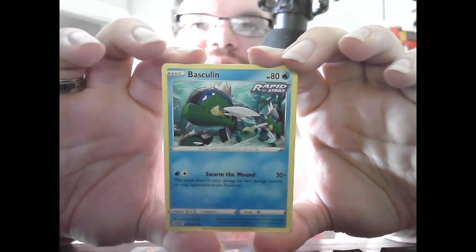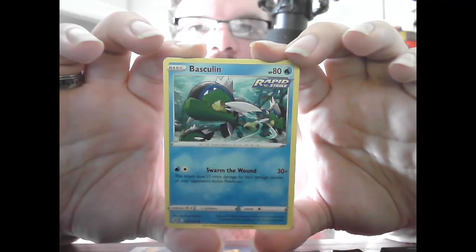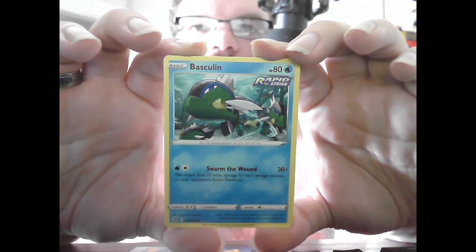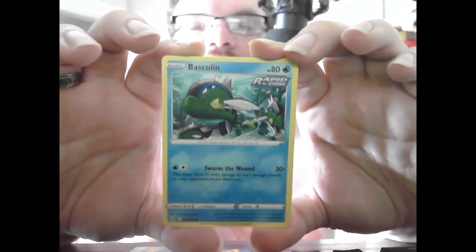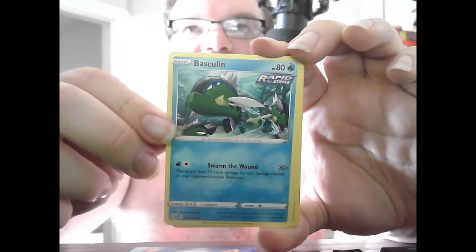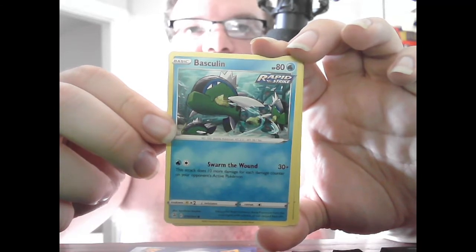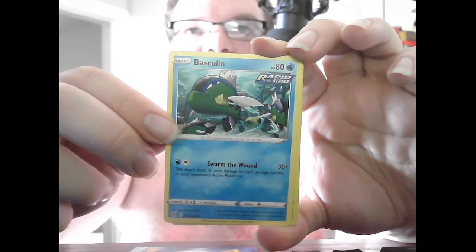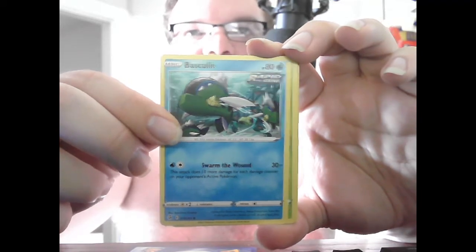Basic Barraskewda, HP 80, Water, Rapid Strike — Swarm the Wound 30+, does 10 more damage for each damage counter on the opponent's active Pokemon. When we refer to damage counters, every damage counter is 10 HP. So if Swarm the Wound was used and a Pokemon already had 30 damage on it, it would actually do a total of 60 damage.